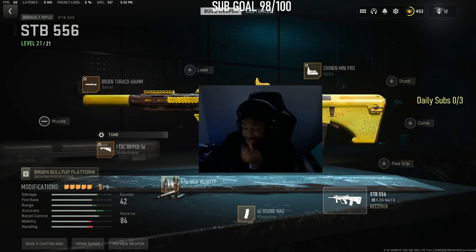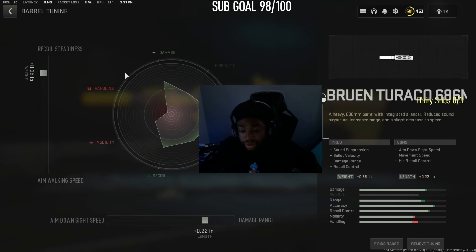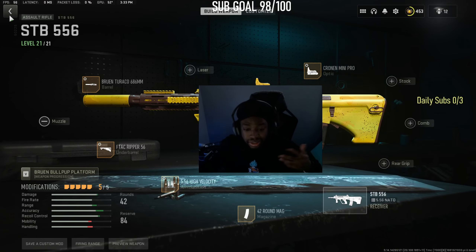But this is the class setup for the STB — pretty easy, nothing too crazy on here either. I'm going to show you guys the STB, but the main gameplay is the Veil. The Veil goes insane. And the STB got a buff too, so it was actually pretty good. I might make a different tune. If it had more ammo, this gun would actually be meta. But it doesn't have a lot of ammo, so it's kind of mid.